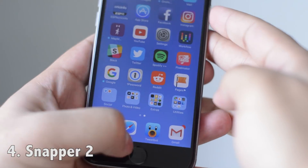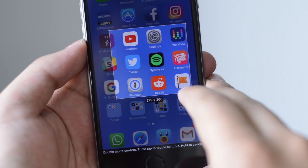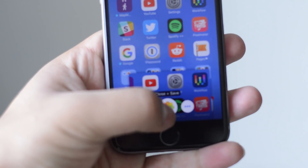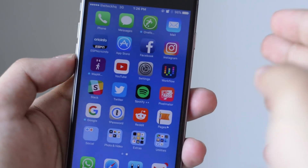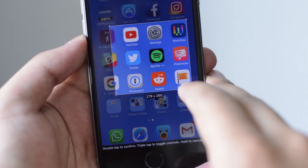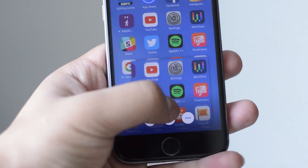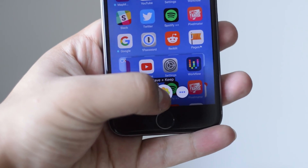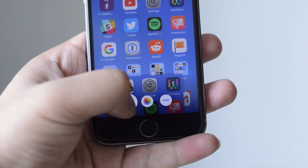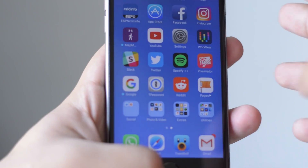Next let's talk about Snapper 2. Snapper 2 essentially allows you to drag and select a certain area for a screenshot, just like on Mac OS or Windows. So instead of taking a full screenshot and editing it later, you can drag and select the area you want to capture, double tap on it, and then get the option to save it to camera roll, delete it, or share it to Twitter or Messages.